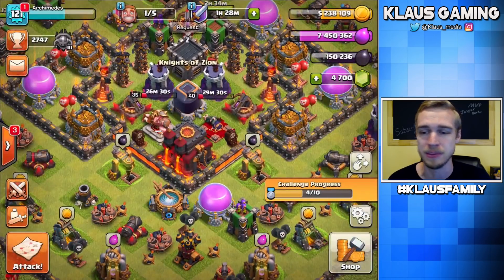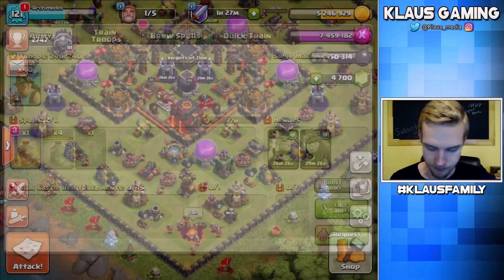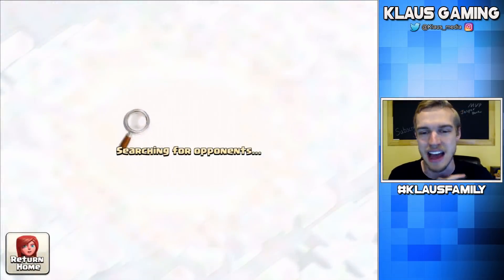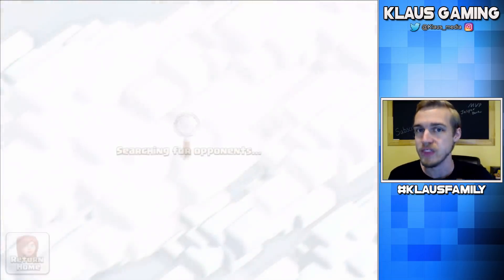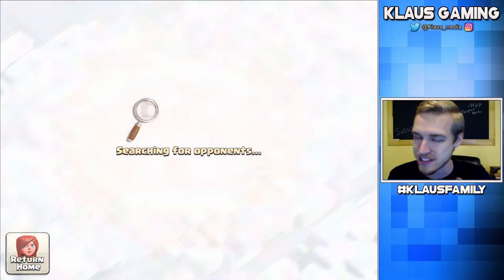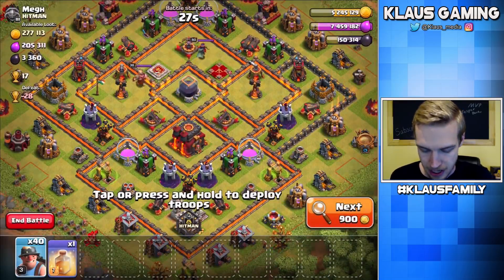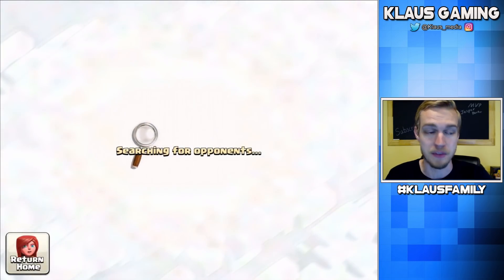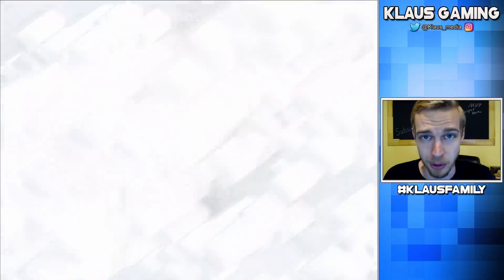It was a 69% total grab — that deserves a celebration! Let's go find another base, guys. I've got no heroes this time and I don't have full spells — all I've got is miners and a heal. We better find an easy base, but I still want to get the minimum 3,000 Dark Elixir. It could be more epic — you never know.